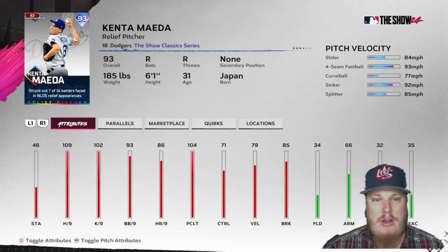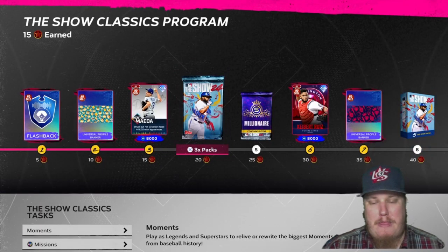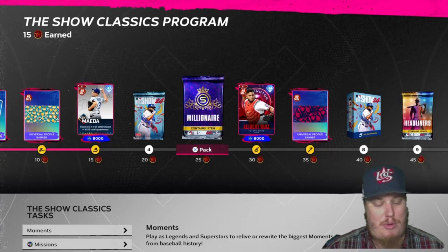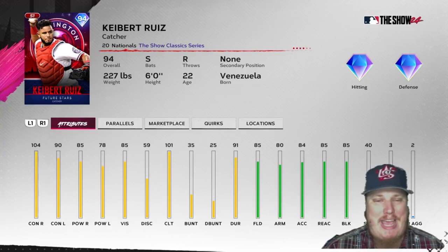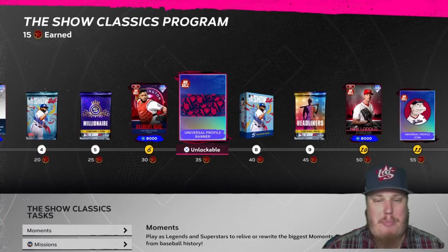At 20 stars we get three Show packs. At 25 stars is a millionaire pack — a chance to bring a million stubs to your squad if you're lucky enough to pull it. At 30 stars is a catcher item: the Washington Nationals give us Keibert Ruiz at 94 overall. This switch hitter comes in with diamond hitting and diamond defense — a 22-year-old future stars card for Keibert Ruiz in the Show Classic series.